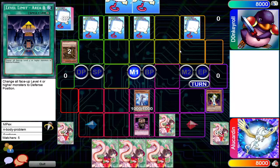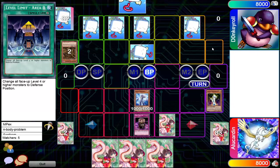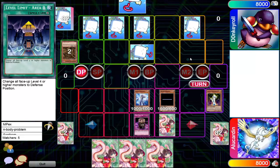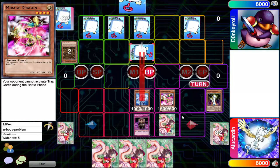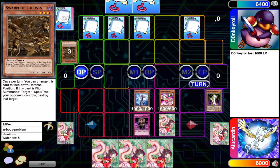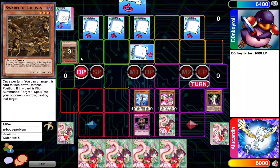That's totally not a Level Limit Area B set by the way. He's gonna set a monster and then reset that Broad Dragon — normal summon from our player in the red. Another swarm of locusts, my god. Stealth Birds from a Locusts — yeah, this is definitely like a stall deck of some sort. But if you're not getting that Wave Motion Cannon, like how are you gonna win? It seems like your entire win condition is focused on Wave Motion Cannon.